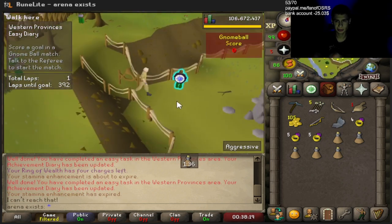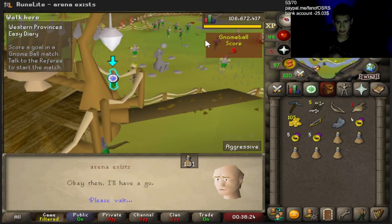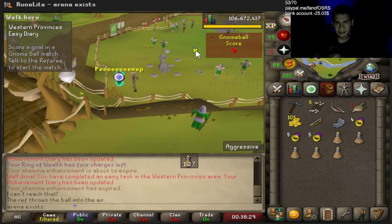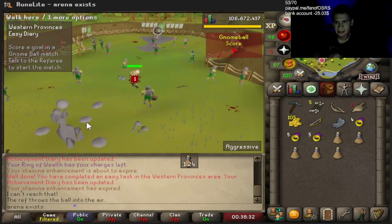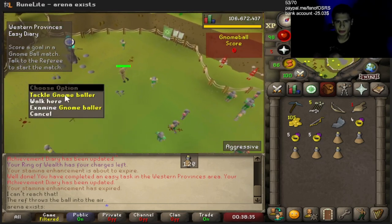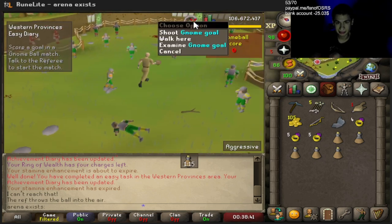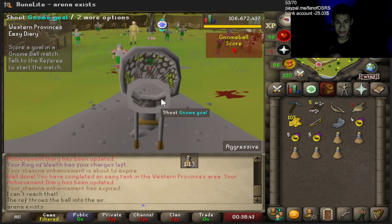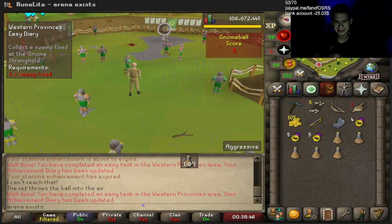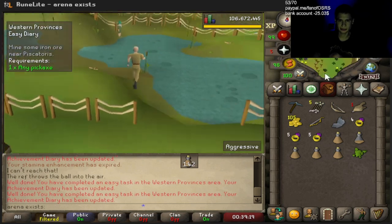Next, we score a goal in Gnome Ball. How do we score in Gnome Ball? He took my Gnome Ball — take it back! Give me that back. Okay, let's make the score — let's go. Okay, it works like that. Let's go! Next, we collect a Swamp Toad, which should be very, very easy.